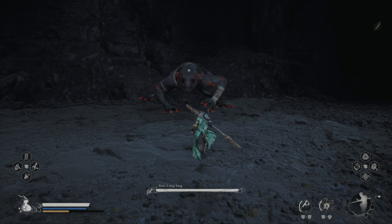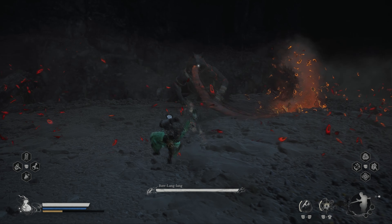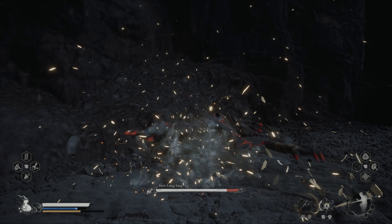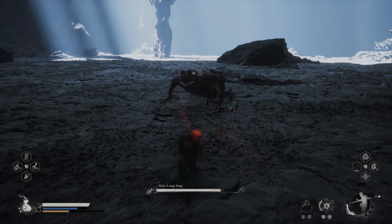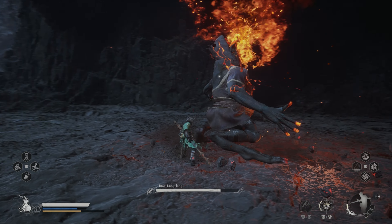Dodge the boss's first combo and engage with an immobilize followed by a spirit spell attack. Go in for a light hit combo and dodge his attacks. The Fireproof mental vessel is very helpful in this fight, so have it equipped.